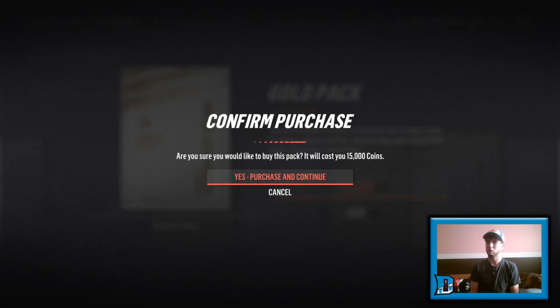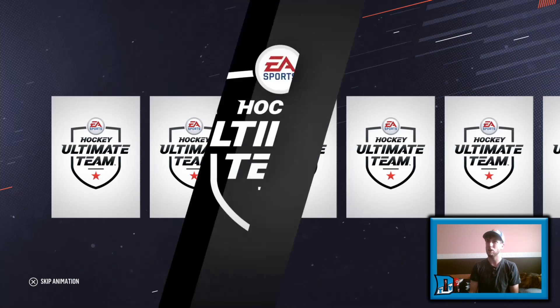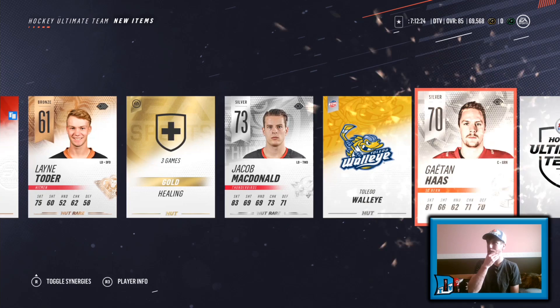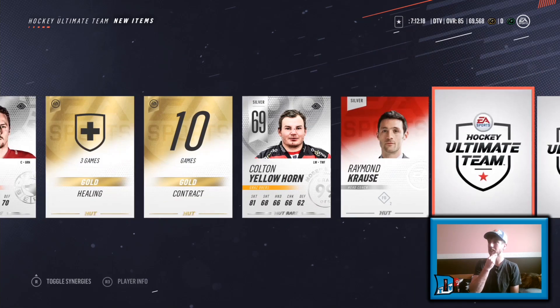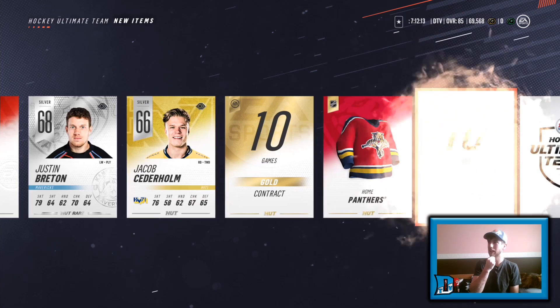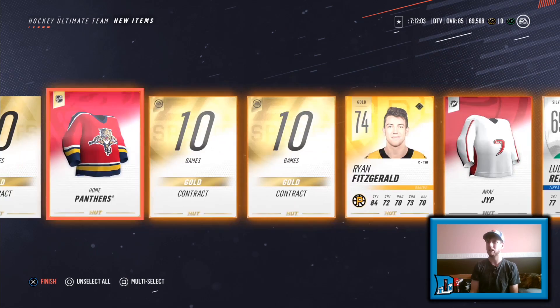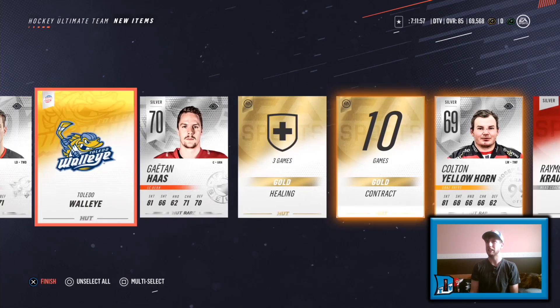Let's go see what we can get in these packs. A 64 — come on, we need something huge. 61 — that's not going to help. Healing's not going to help. Jacob McDonald's not going to help. Still looking for a gold player, so you've got to hope it happens eventually. 69. Is this the one pack where we don't get a gold player? Ryan Fitzgerald is the gold player right there. Need one more and nothing happening — that's unfortunate. We'll send those contracts and jerseys to the collection and get everything except for the coaches and healing into my collection.